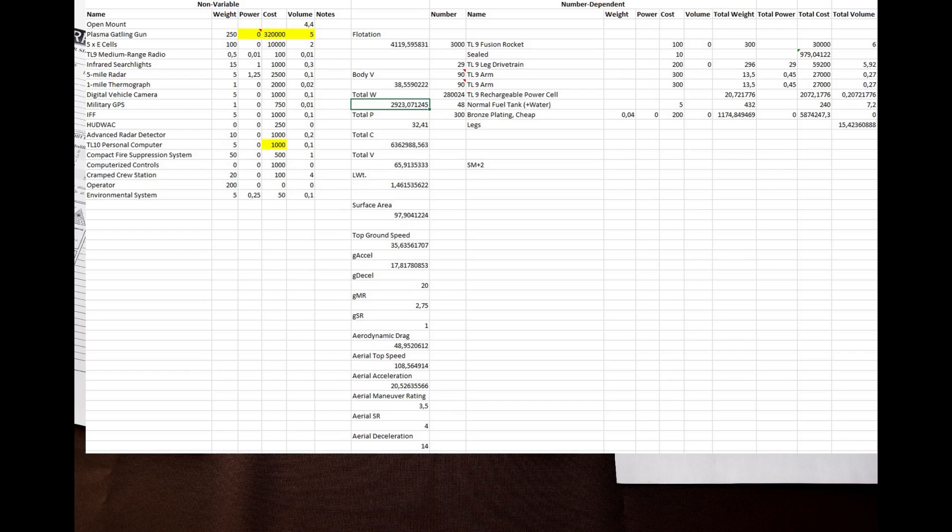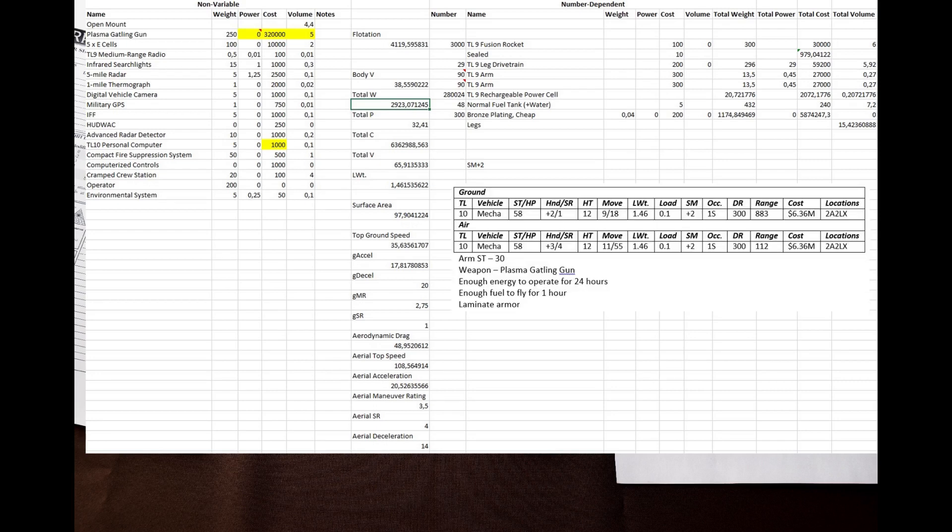Once the armor is done, I have to input formulas for ground and air performance, then work out the thrust of the rocket engine, the capacity of the energy bank, and the volume of fuel. I decided to give the mecha enough fuel for one hour of flight and enough energy for 24 hours of operation. The plasma gatling gun is powered by separate 5E cells. When you are satisfied with the results, you just have to convert them to the normal 4E vehicle format, and that's more or less easy. This is what the result looks like. The complexity of GURPS Vehicles really is blown out of proportion — sure, it takes a while to design a vehicle, but there is nothing complex. You just need to pick the required components and have a spreadsheet ready. I have demonstrated that it can be used to design 4E vehicles, but doing so requires some reverse engineering and extra books.